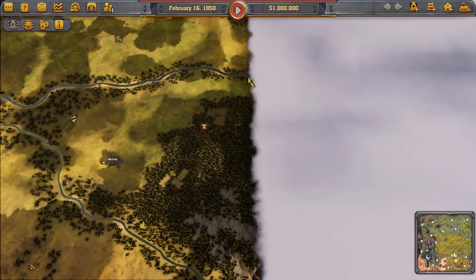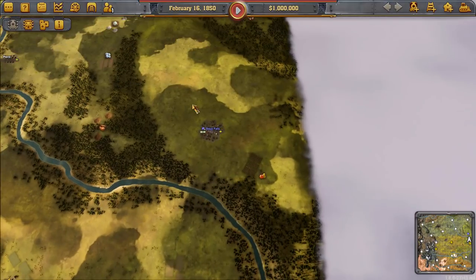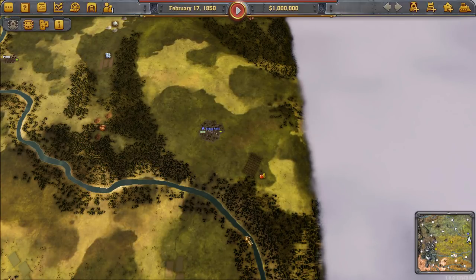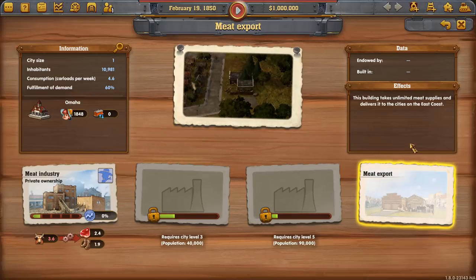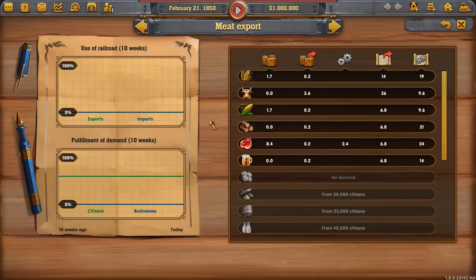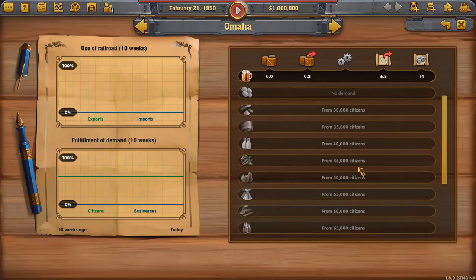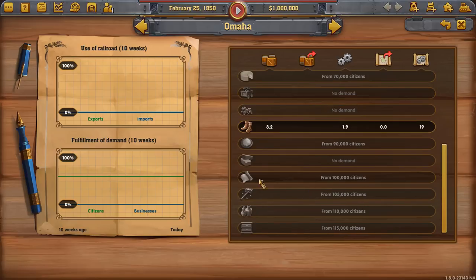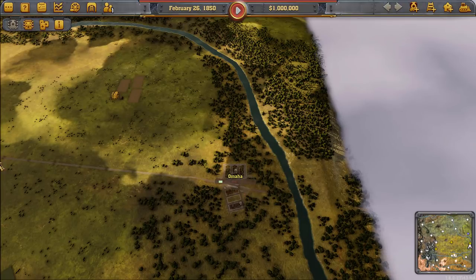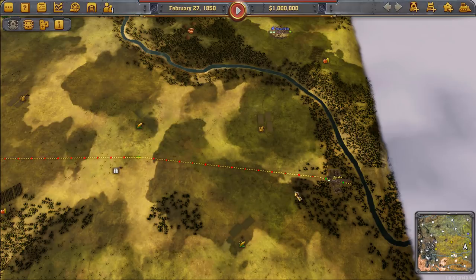On the map, we start up here in Sioux Falls. The target station is Omaha. The reason you can ship that much meat is because of a special building — unlimited meat supplies delivered to cities on the East Coast — creating huge demand. The city itself only needs 0.2, but that warehouse needs an unlimited supply, so you can ship as much meat as you want into Omaha and always have a customer. That's the whole key.